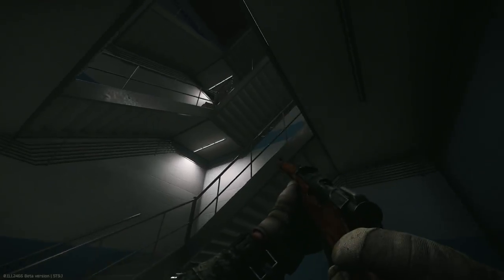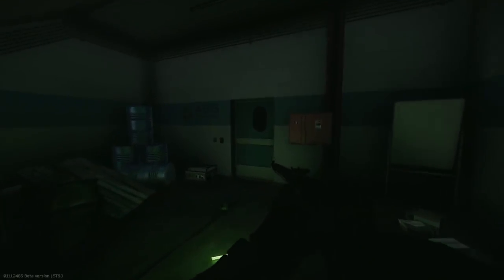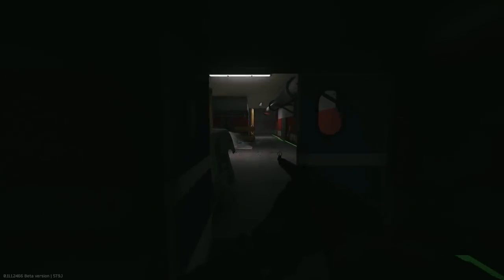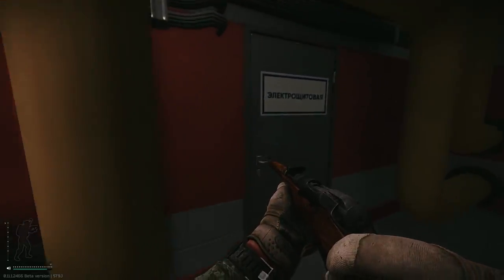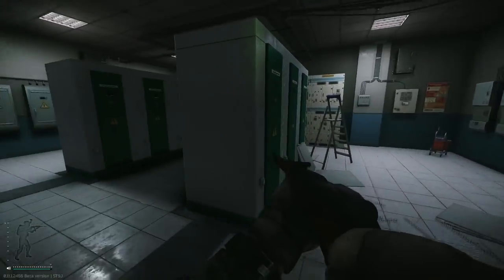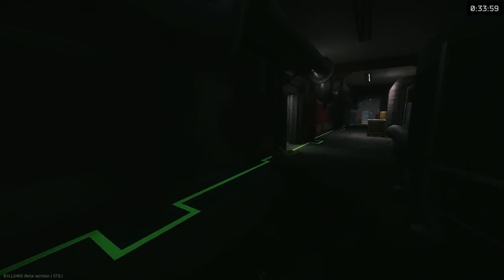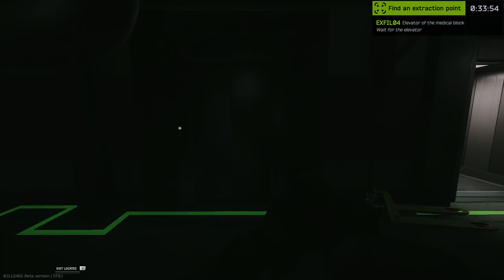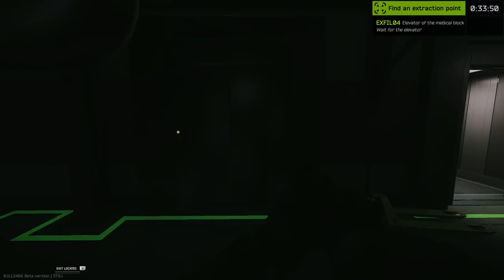I personally prefer the server room because you have multiple exits and two extractions to choose from. After looting all the bodies, make sure to find a staircase and head down. Once you reach the fifth level — the very bottom one — look for green highlighted floors. Eventually you'll find the elevator exit, but to get out you must power it with a generator. The generator is located behind a blue sign door. Make sure to turn on the one in the very back, then head straight to the elevator and press the button.